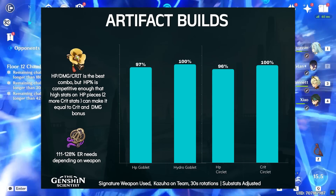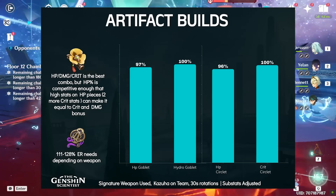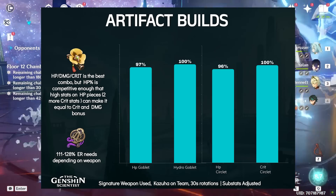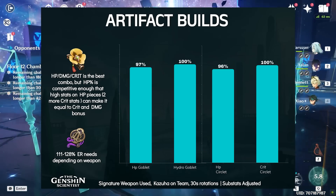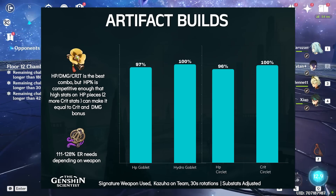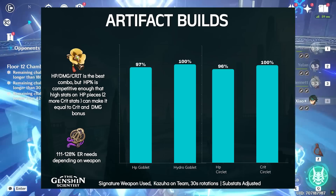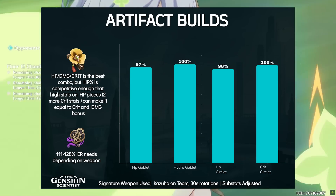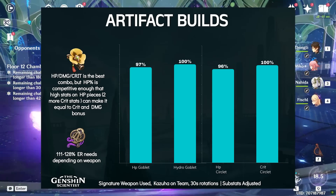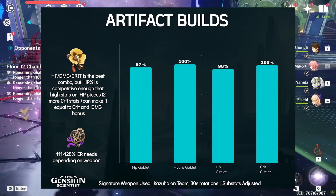One of the reasons HP scales so well is that there are no HP buffers around, so it's not a scenario like Bennett teams where attack buffs can get so redundant that attack isn't even the best option for sands on the main carry. Additionally, in terms of energy recharge, this is highly variable since it could drastically change depending on how his rotation length shapes up, but as of right now in 30-second rotations, his requirements are quite low even for solo Hydro teams. He gets a lot of particles from allies and Favonius procs, so he can run on low energy recharge even with his 70-cost burst taken into account. To give better context, a 30-second rotation is almost like using the burst every other rotation for New Yet.